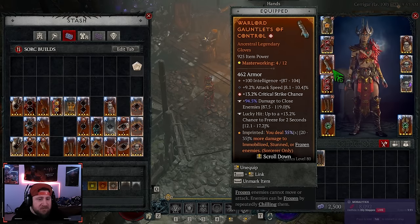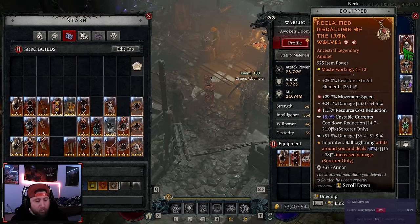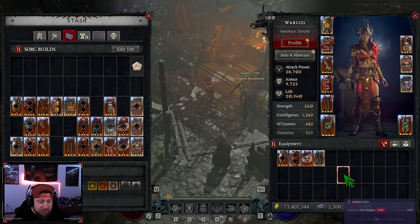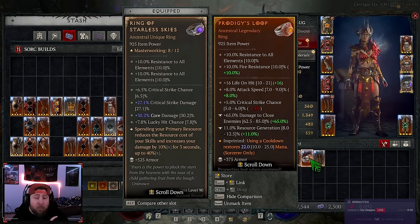In our amulet we're rocking Ball Lightning Orbits Around You with increased damage. It might be better to use Control here, but this has felt really good for consistent damage. We also have Unstable Currents cooldown reduction. If you do not have Starless Skies, you're going to rock a ring with attack speed, critical strike chance, intelligence or crit strike damage, and then damage to close plus resource generation. You'll also want to use Prodigy's to help with mana, since this build is very mana hungry.